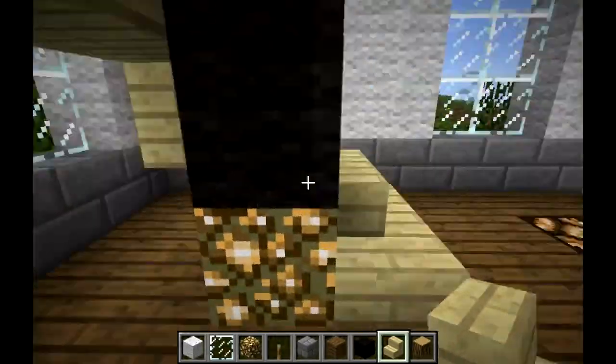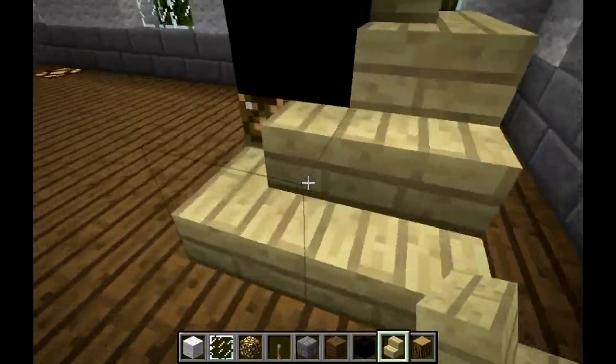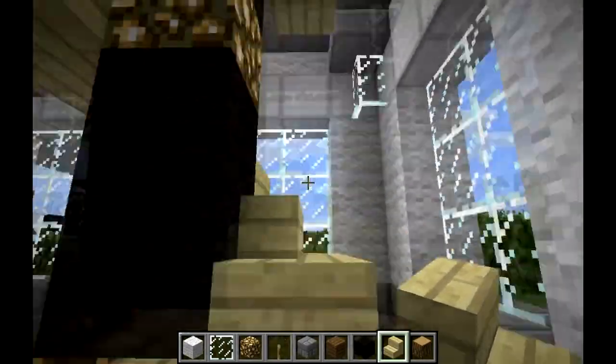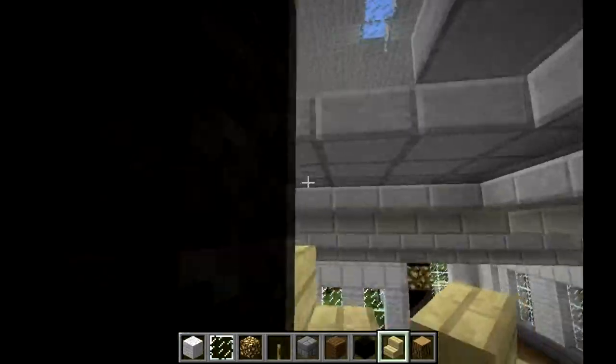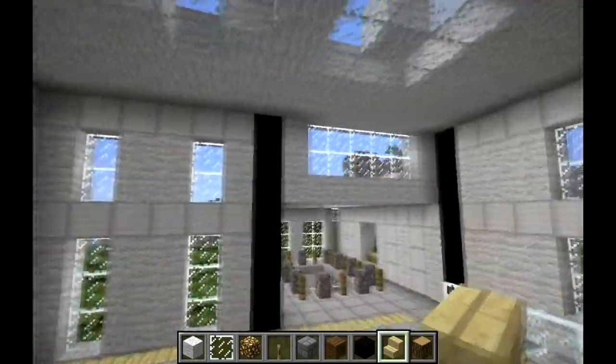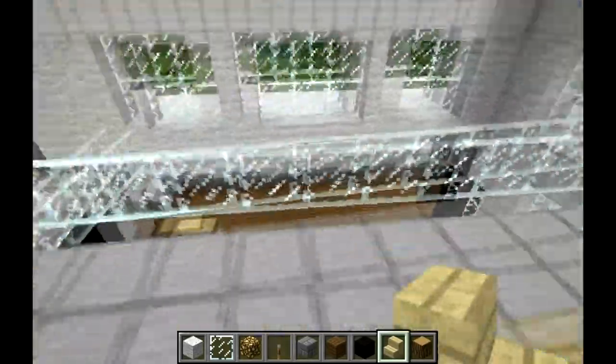And you've got your stairs up here. This is the best design I could come up with for a 3x3 stairs — you just walk up in a nice little circle pattern, and huzzah! You've got the ceiling, you've got the wall, you've got the overlook.